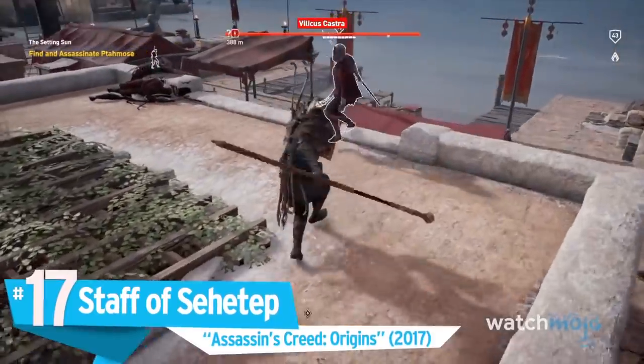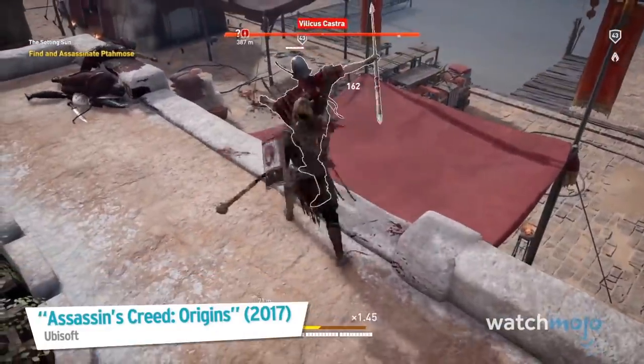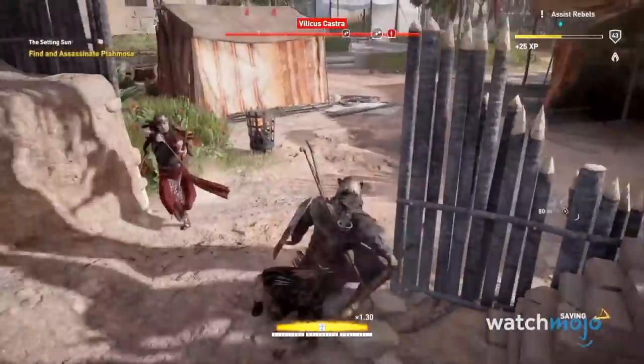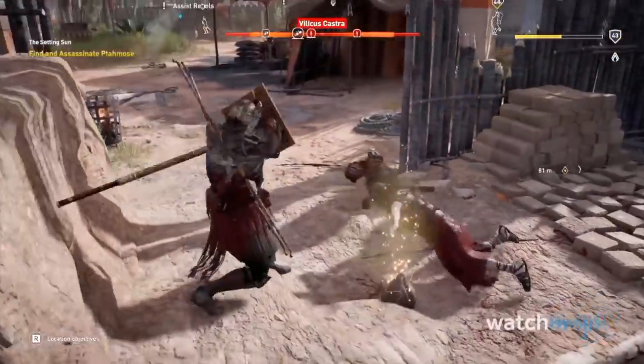Number 17: Staff of Setup from Assassin's Creed Origins. It might not look like much, but the Staff of Setup is a powerful beast of a weapon that is well worth tracking down.